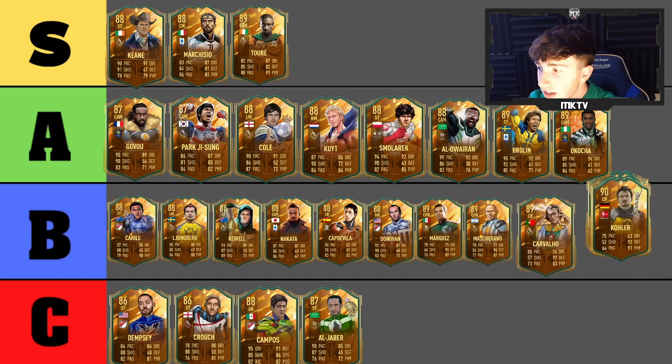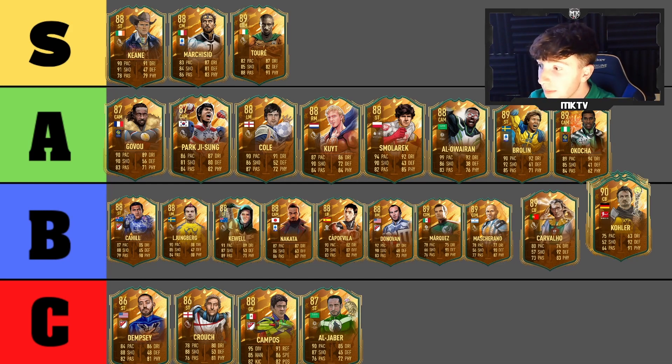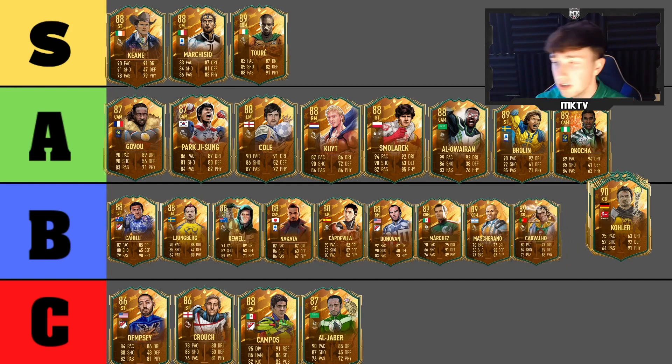Next is Carvalho — a weird one. He's definitely usable and being Portuguese adds value for Premier League links. But 80 pace at center back — I don't really see him ever being A tier standard. Some pros have had luck with him, but B tier makes the most sense for me.